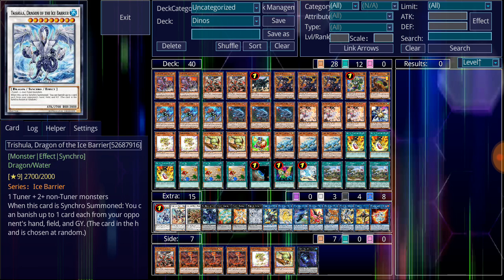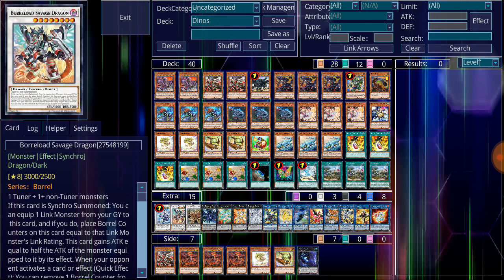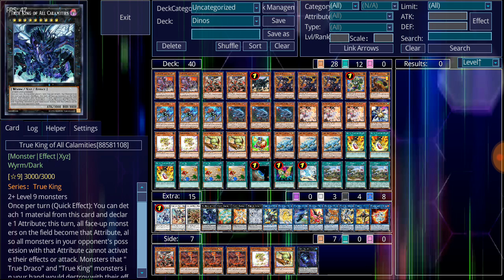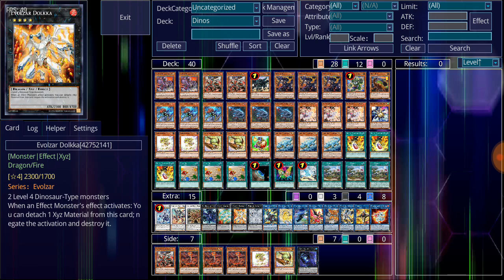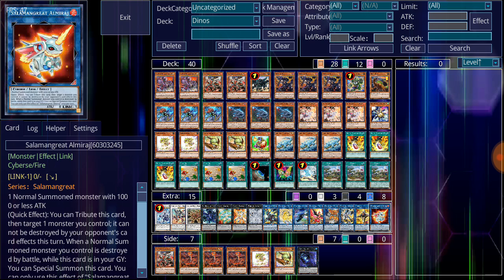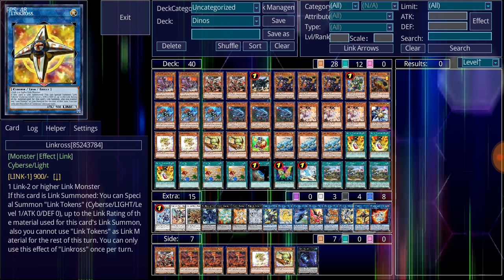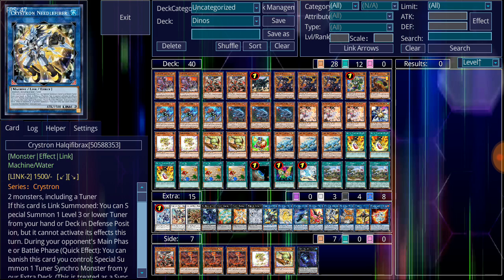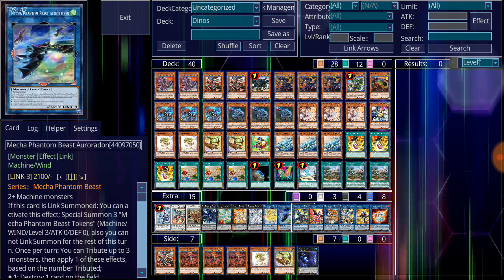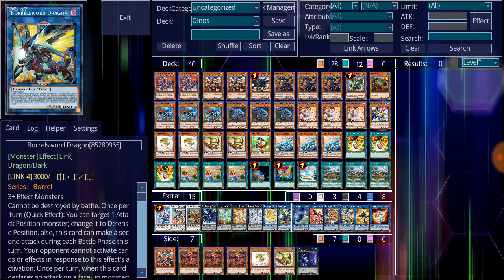For the extra deck I'm running one copy of Trishula Dragon of the Ice Barrier, one copy of Borreload Savage Dragon, and one copy of Mecha Phantom Beast Megaraptor. For the XYZs I've got one copy of True King of All Calamities, one copy of Evolzar Laggia, one copy of Evolzar Dolkka, and one Tornado Dragon. For Link monsters I'm running one Salamangreat Almiraj, one Link Cross, one Crystron Needlefiber, one Knightmare Cerberus, one Knightmare Phoenix, one Knightmare Unicorn, one Mecha Phantom Beast Auroradon, and one Borreload Dragon.